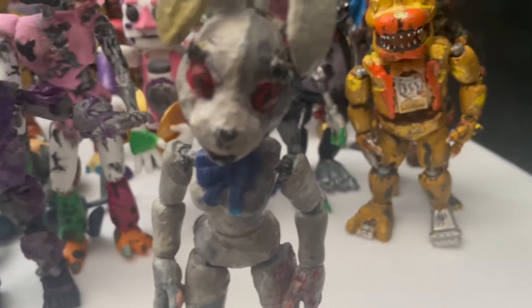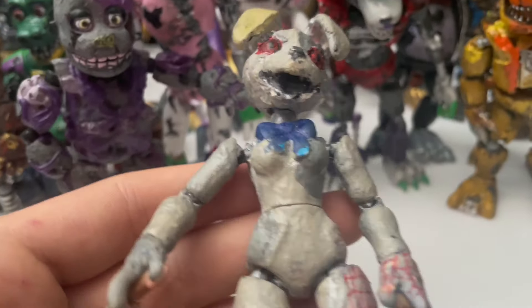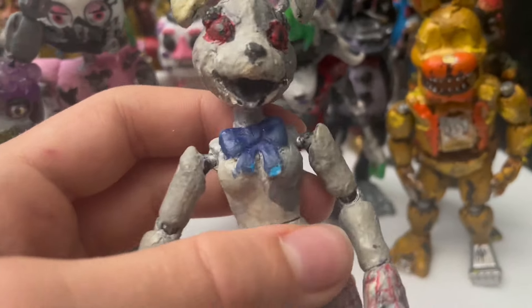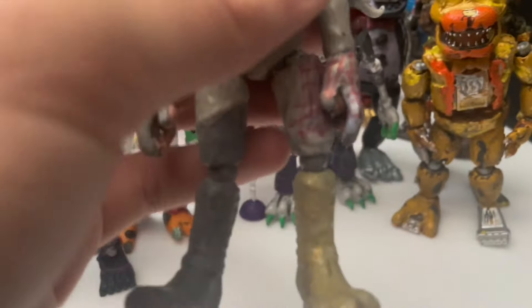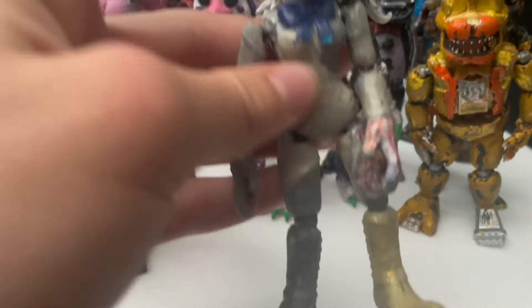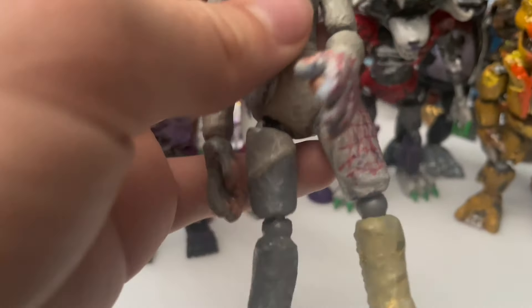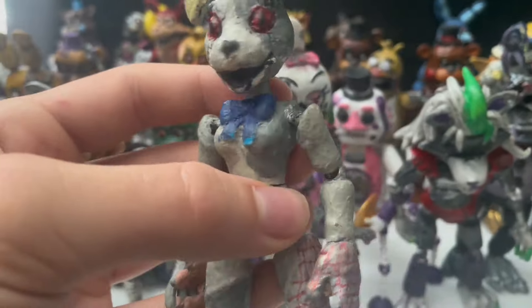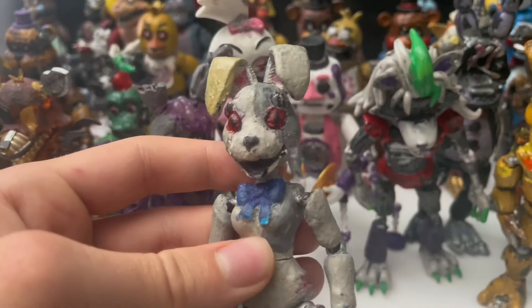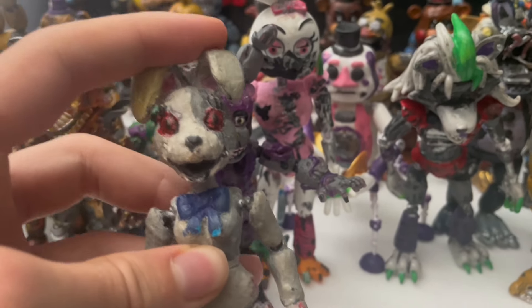For my third custom, I made Vanny in 2021 or 2022 - I made her in the beginning of the year like in February. She took me about three to four days to make, which was very hard. I think she came out really good. The clay on her mouth is chipping off now because it's about two years old, and her paws are also kind of falling off. But this is when I really started getting into making custom figures.